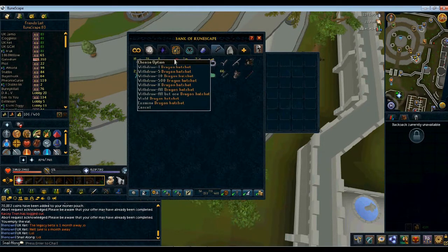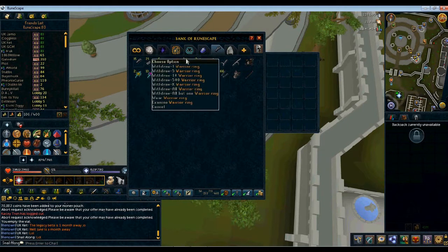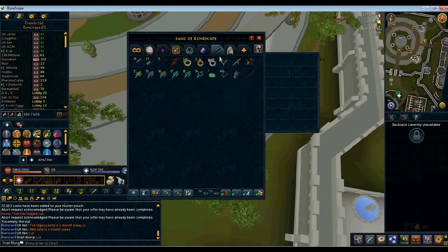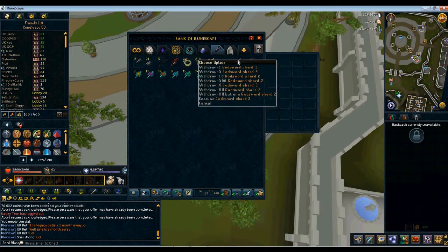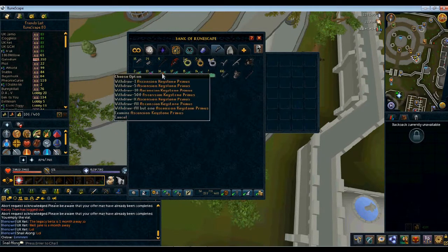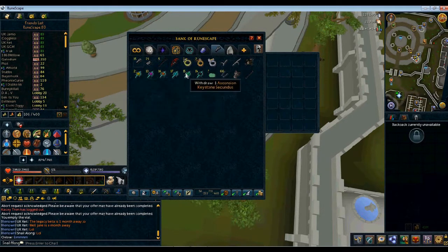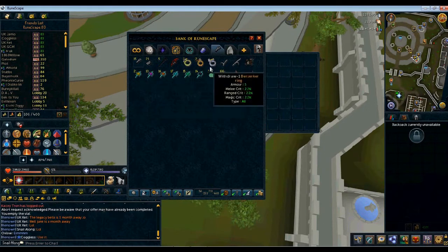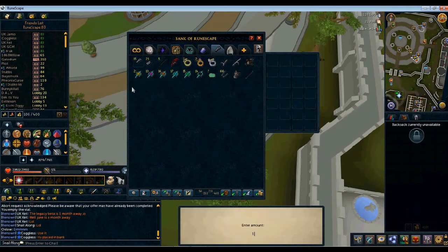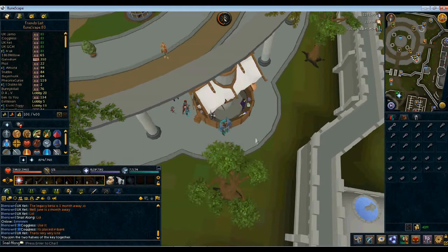Obviously the Dragon Hatchet, Warrior ring, 2 Archers rings as well, a Berserker ring, 2 God sword shards — one of them 3, one of them 2 — Bandos chestplate. Then you've got the Tertius, Quintos, Primos, Quartus, Secundus and Sextus. You've got ceramic scales, all from those things. And you've got the Dragon, Zamorakian Spear, which was my weapon that I did buy.